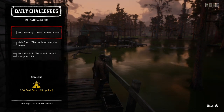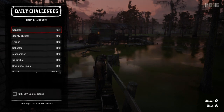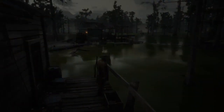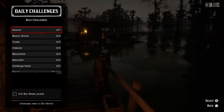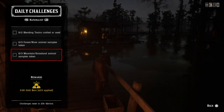For 2 blending tonics used or crafted, you can get blending tonics and a pamphlet from Harriet — just go ahead and craft two blending tonics or use two blending tonics and that challenge will be completed. For 3 forest and river animal samples, go to the weapon wheel and select the forest category. You need bears, beavers, raccoons, foxes, skunks, possums, muskrats — probably the easiest would be the jackrabbits or muskrats. Sedate those and take the samples, and that challenge will be completed.